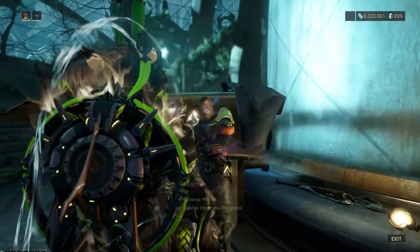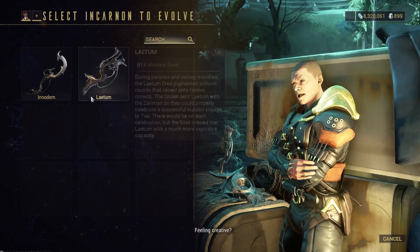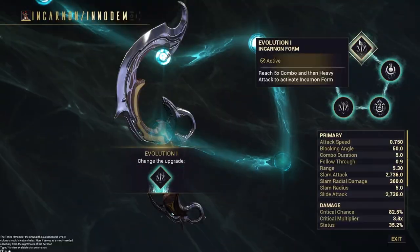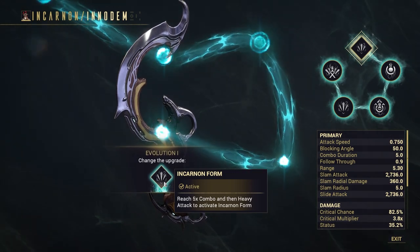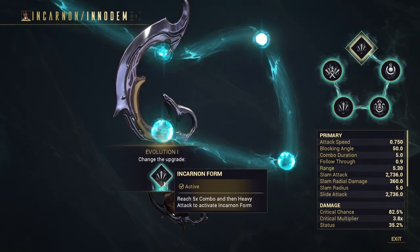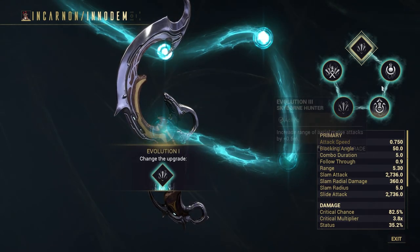Let's take a look at Cavalero to see what the incarnate weapon can actually upgrade into. Evolution 1 on incarnate weapons always unlocks the incarnate weapon, and that does 5x combo — use your heavy attack and it goes into incarnate form for, I believe, 90 seconds.